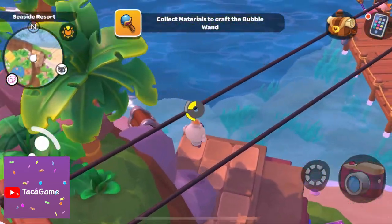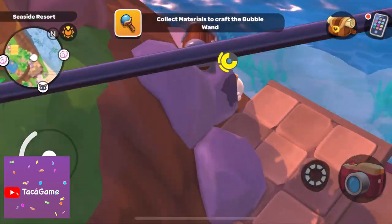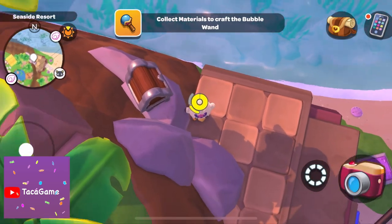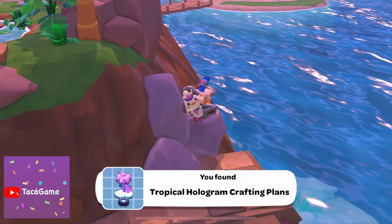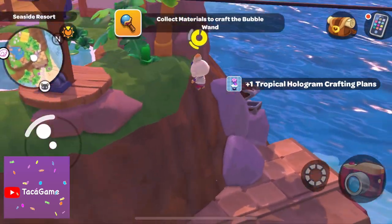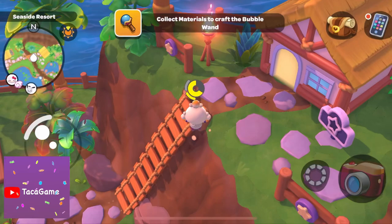Oh, this is one of my resorts. I never knew there was an open chest here — let me open it. Hope it's something good and useful. Wow, I got a tropical hologram crafting plant! I think Hangidon would like this — I'll give it to him later.